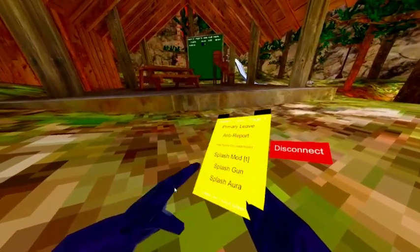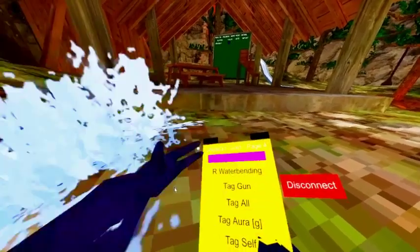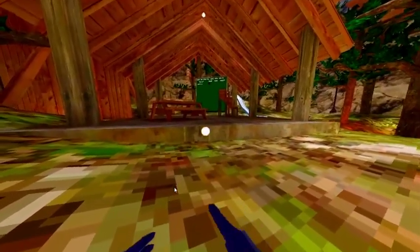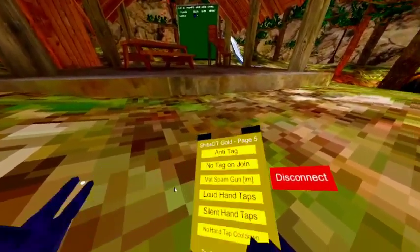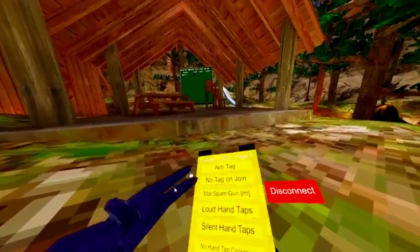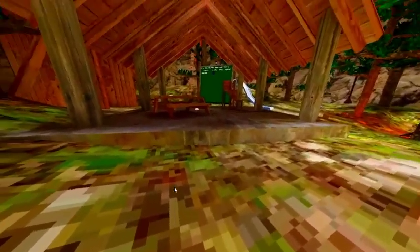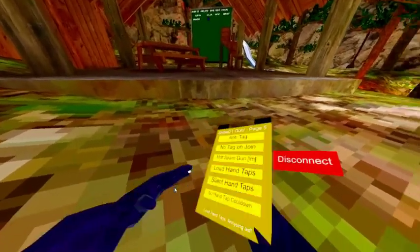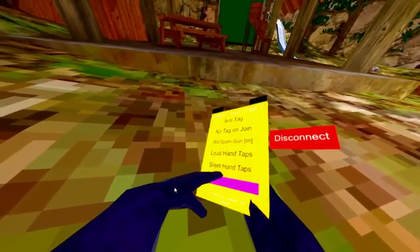Splash mod, flash aura. Tag gun — it's just a tag gun. Tag all, tag aura, tag self, anti-tag join. When you join a public lobby, it saves about it and it won't tag you when you join. Bam gun, rigid master — but it doesn't work. Bad hand taps — just loud, no hand taps, so basically no hand taps.